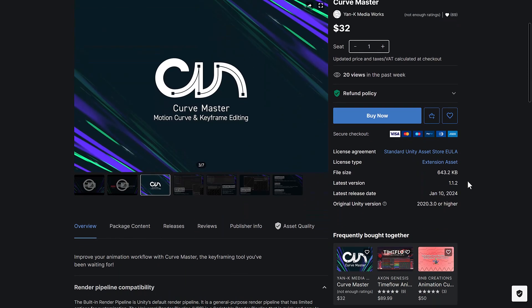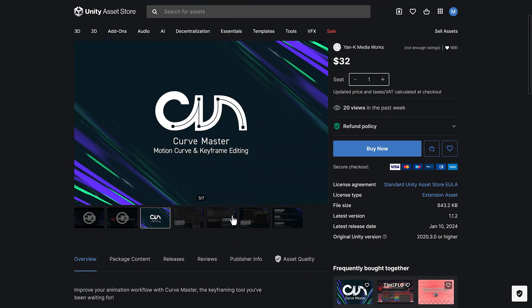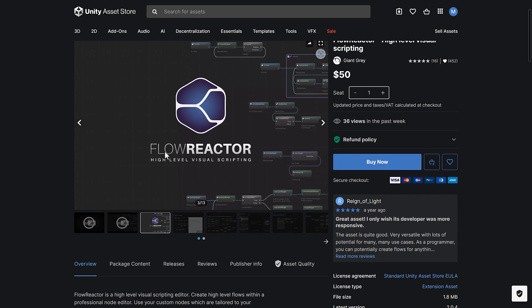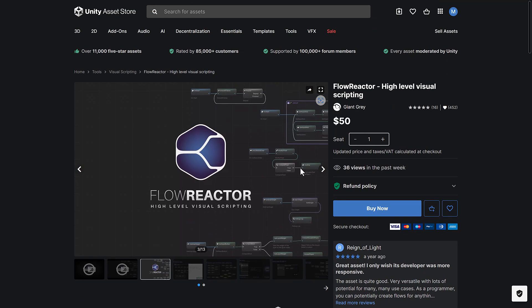Then we get into Curve Master — improve your animation workflow with the Curve Master keyframing tool. Next up, we have Flow Reactor, another visual scripting solution. There are a bunch of these out there like Bolt and others. Flow Reactor is a high-level visual scripting editor where you create high-level flows within a professional node editor, using custom nodes tailored to your project.